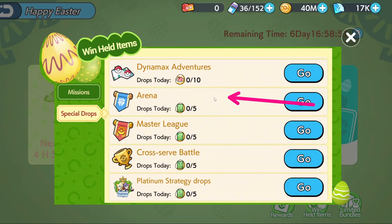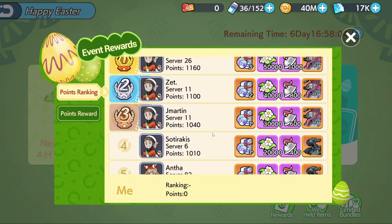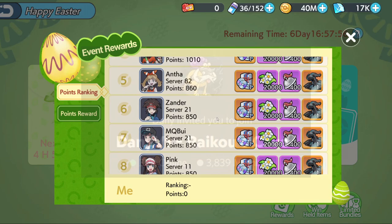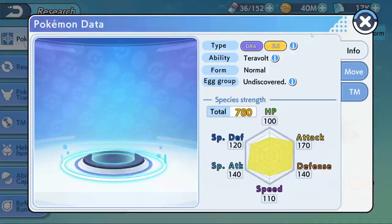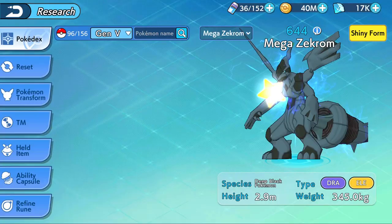Those are all the events explained. If you have any questions, let me know on Discord or in the comment section below. But let's do a quick review on Zekrom and Hoopa. For Zekrom, we will just look at the normal form.